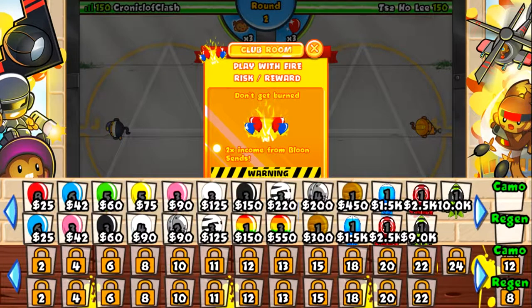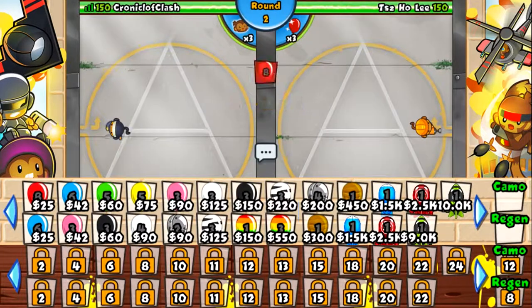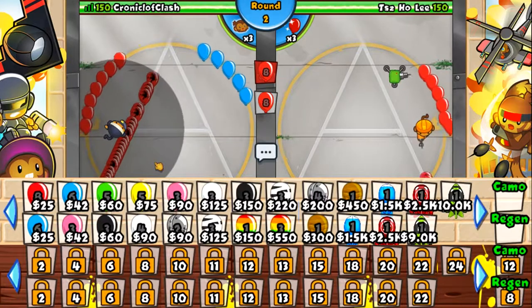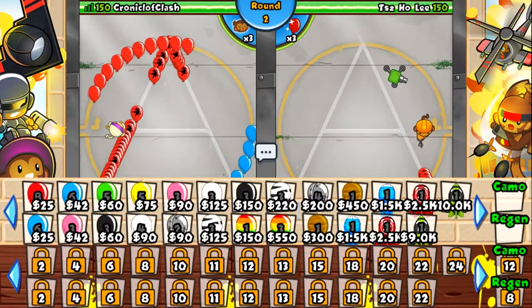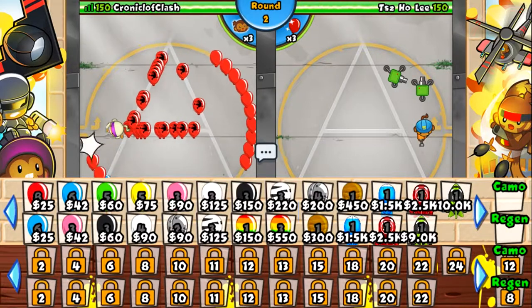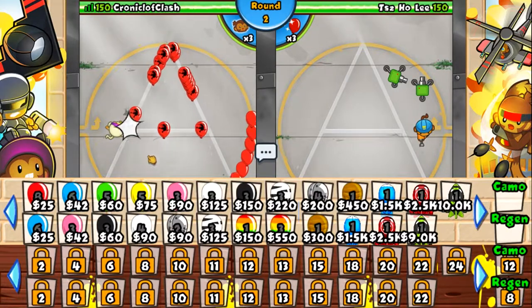The image shows the round at which Bloons are unlocked and the Bloons that are unlocked. Bloons all have an income or eco change, increasing or decreasing the player's only initial source of extra money besides banana farms and tier two Cobras. As the player obtains no money from popping Bloons, it is important to constantly improve your income or eco by sending Bloons.